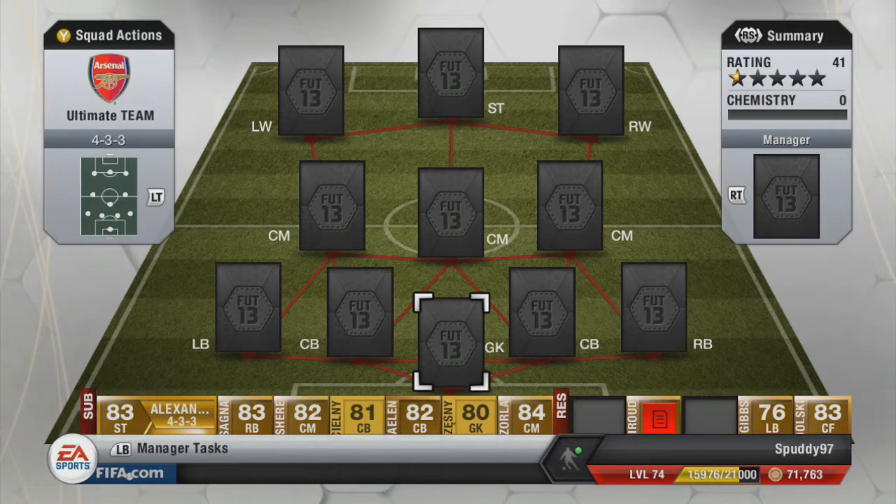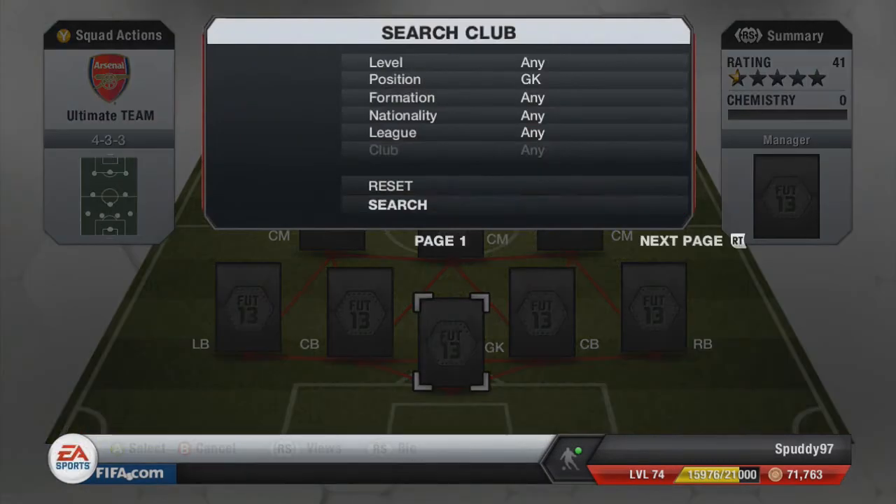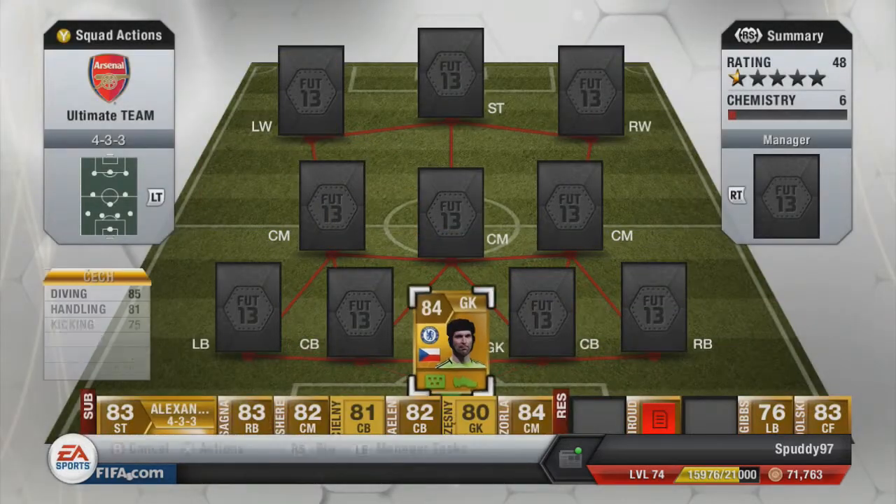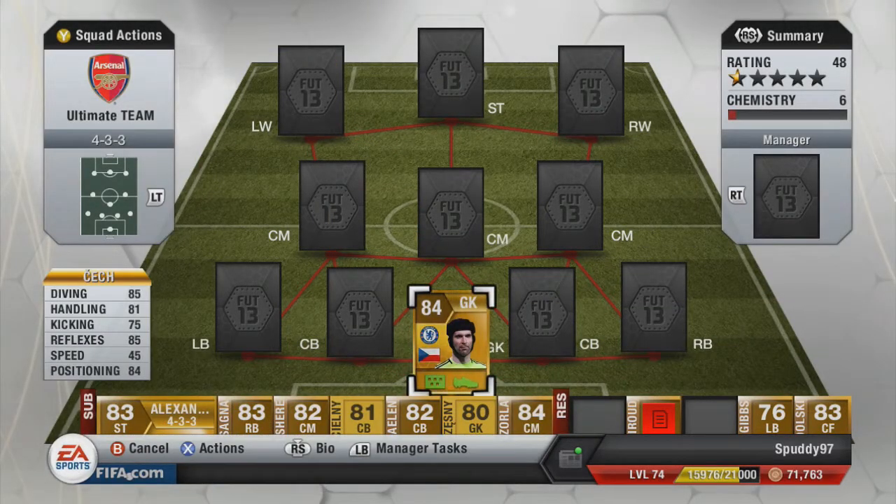We're playing the 4-3-3 formation, so starting in goal we have Petr Cech. He plays for Chelsea in the Barclays Premier League and he's 84 overall, with 85 diving, 81 handling, 75 kicking, 84 reflexes and 84 positioning. He's probably one of the best goalkeepers in the Barclays Premier League on the game, so I'd definitely highly recommend him.